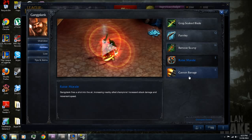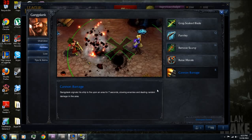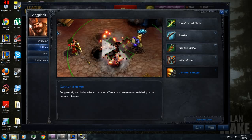Finally, we'll take a look at his ultimate, which is Cannon Barrage, his R. Gangplank signals his ship to fire upon an area for 7 seconds, slowing enemies and dealing random damage in the area. It's good for a big teamfight to slow enemies or cut them off from going into certain areas without being slowed or taking damage. And those are Gangplank's abilities.